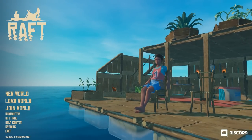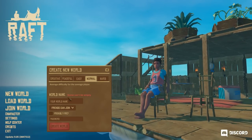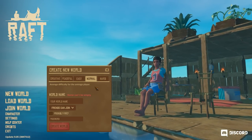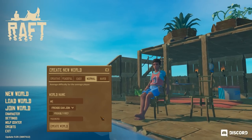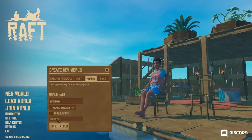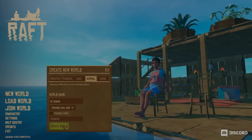Hey guys, it's Michelle and I'm going to be starting up Raft. This is my first time playing it, so let's go ahead, go to New World. I have different options here — average difficulty for the average player, which is normal, so I'm going to stick with normal. My world name... let's call it My Domain. Friends joined? Sure. Friendly fire? No. Password — we'll just leave it at that. Alright, create world and let's load it up.